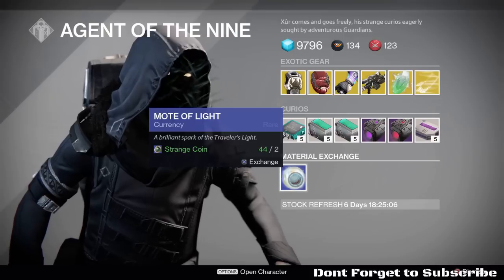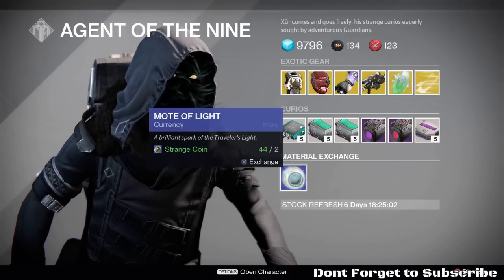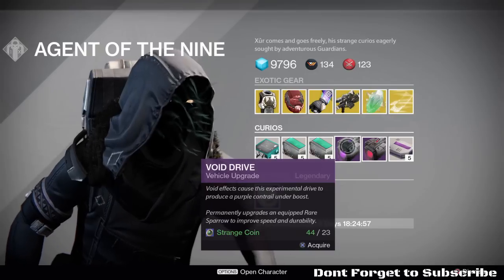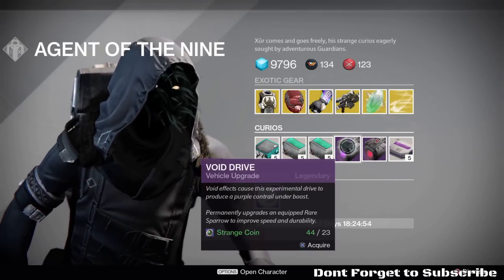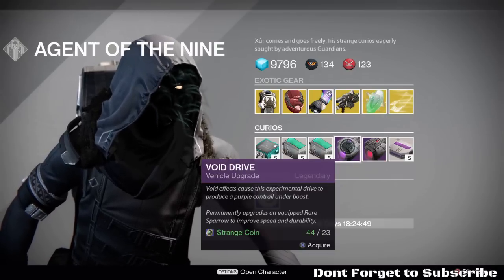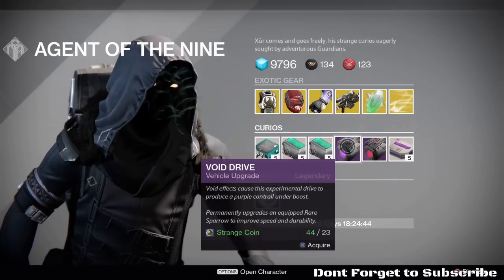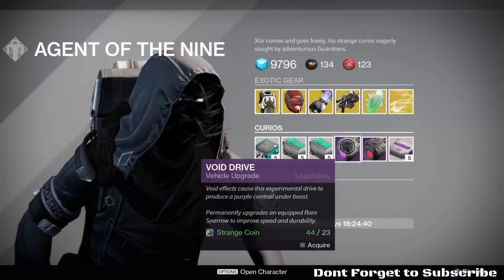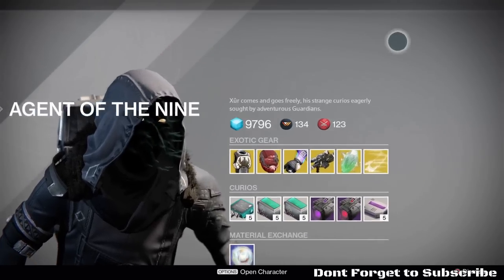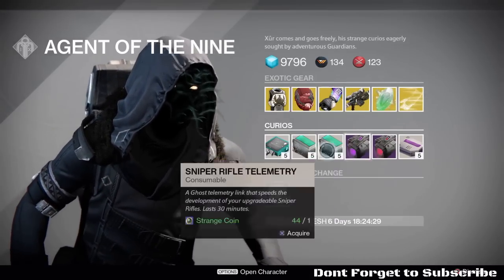Looks like he is also exchanging Strange Coins for Motes of Light. I have no idea why you'd want to do that, but I guess you can. I do have a question before we end this: if I put this Void Drive on my upgraded Sparrow — the blue one with the red flames on it — will it make it go faster? I was arguing about this with a friend yesterday. He says the Sparrow comes fully upgraded and you can't make it any faster. I think you can put this on it and make it faster. I'm very curious before I spend my Strange Coins on it, especially before I spend 23 Strange Coins on this.